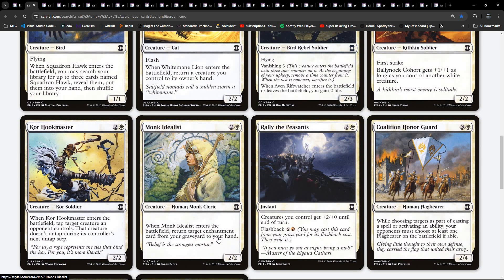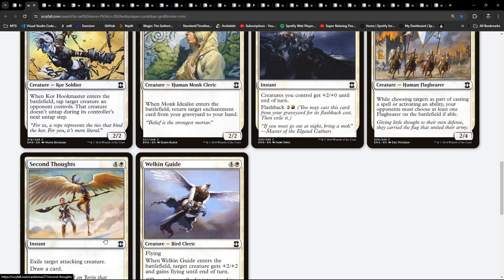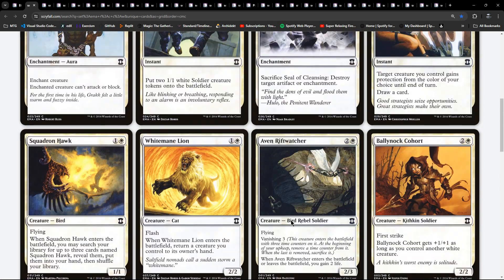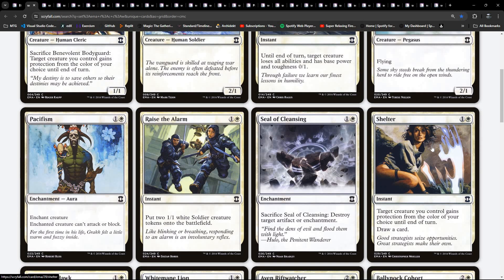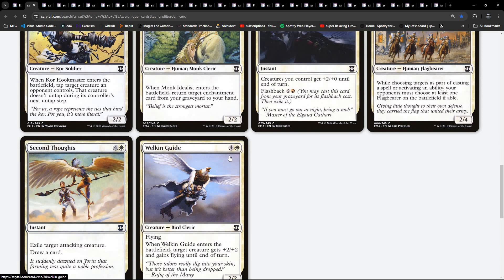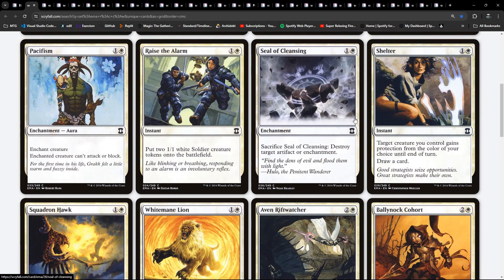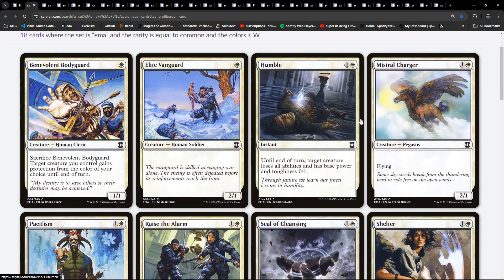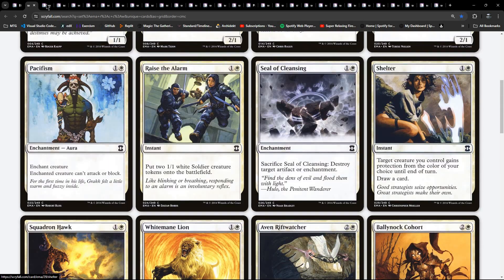Worth getting back enchantments from the graveyard. I'm looking to see if there's any equipment in white here - don't see that yet. Soldiers, weenie. There's a few flyers here - one at common, and here's another one. There's Squadron Hawk, which is a two-drop. Avon Riftwatcher is a three-drop, and Pegasus is two. So we don't have any one-drop flyer, but we've got stuff on the curve beyond that.